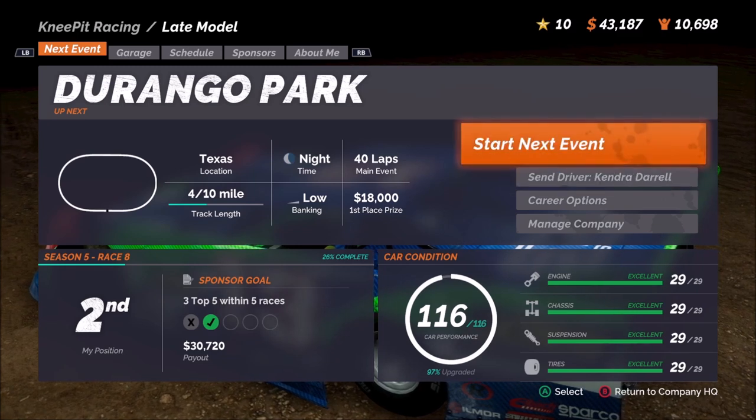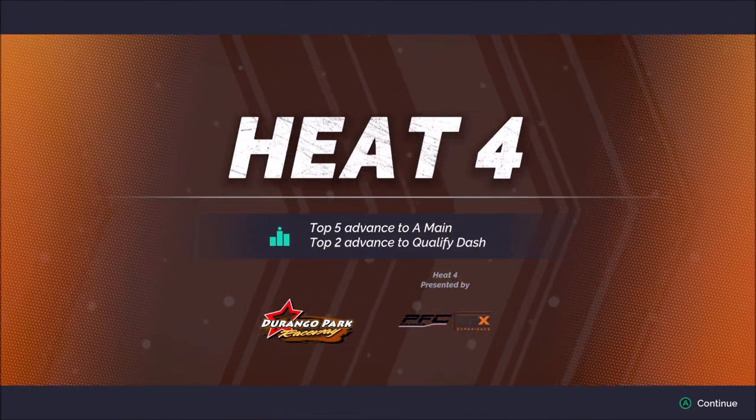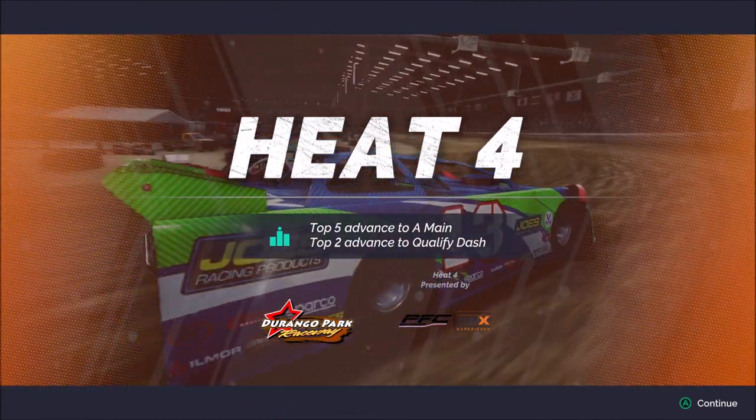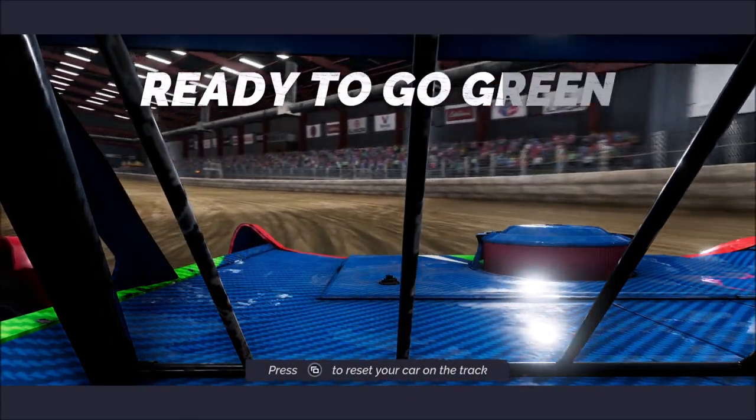We could send our driver Kendra, but not a chance in the world we're doing that. Practice and qualifying are in the books, and there is definitely a lot more speed there than I got — the 12.8, 12.85 range. There's a few more tenths available for sure. But we're going to go with just the limited time I spent in practice running two, three, four laps. I believe we're just inside the top ten on speed, about three tenths off the pole. Top five advance straight to the A-main, but we want in that qualifying dash to set ourselves up for success.